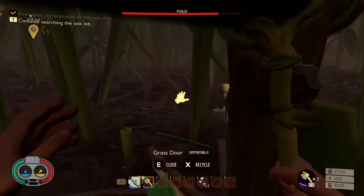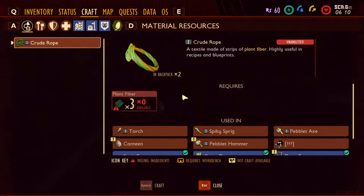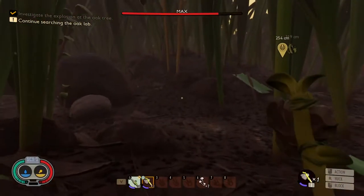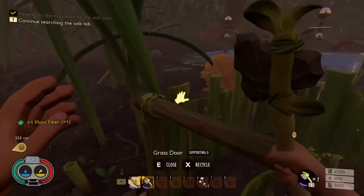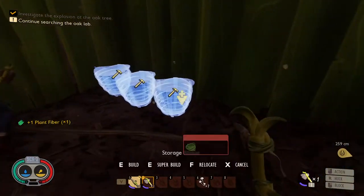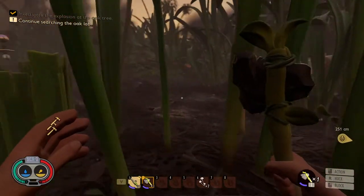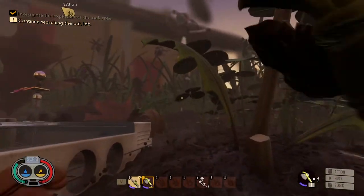Hello everybody and welcome back to another episode of Grounded. I am playing again with my friend C2Nic here. We need clover leaves and crude rope. I know where the clover leaves are. Can you get the crude rope? I'll get the clover leaves.